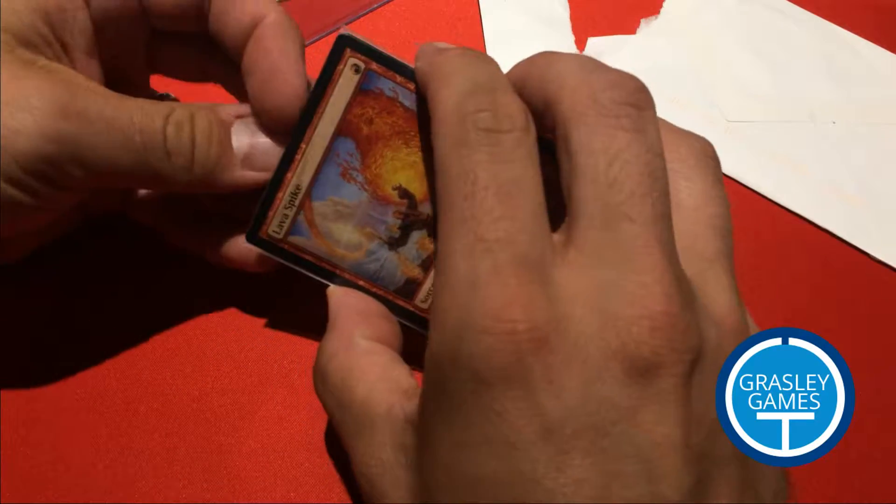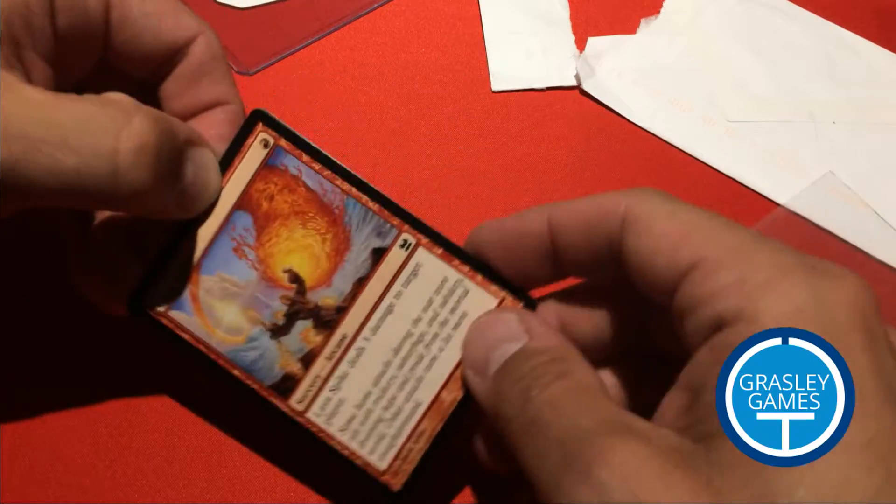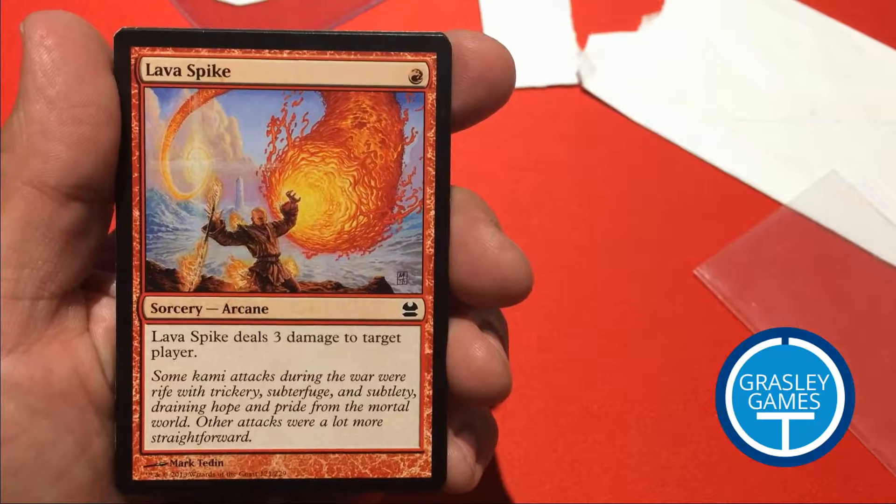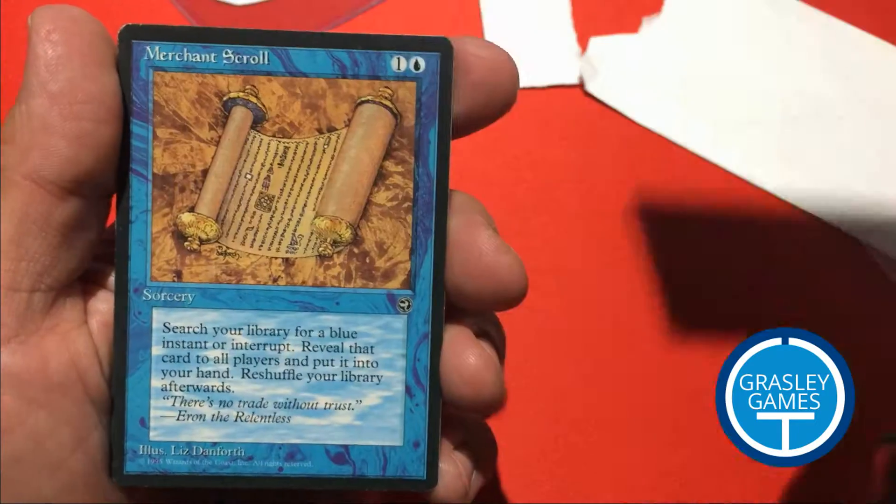I've got three cards in here, I'll just show these to you. So we have a Lava Spike — Modern Masters Lava Spike — and a Merchant Scroll, and another Merchant Scroll, both from Homelands.